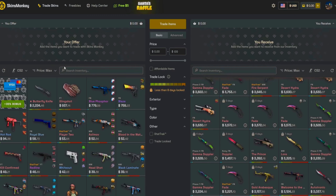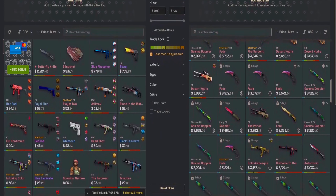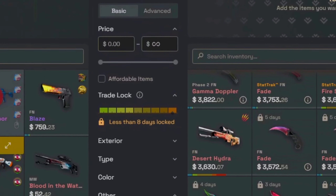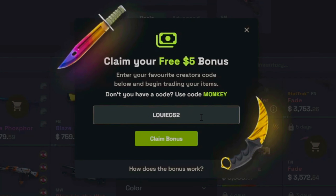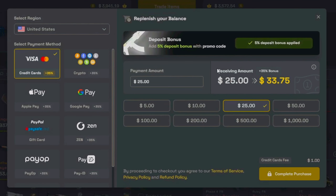Today's sponsor is SkinsMonkey. SkinsMonkey is a CS2 skins trading site and marketplace that provides an instant way to get new skins. My favorite thing about SkinsMonkey is that I can trade skins that I no longer want and trade up for a skin that is equal value. If you use code louiscs2 you get a $5 bonus on your first trade. If you want to buy skins you can get a 30% deposit bonus plus an extra 5% using my code — the link is down in the description.